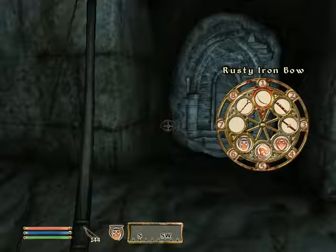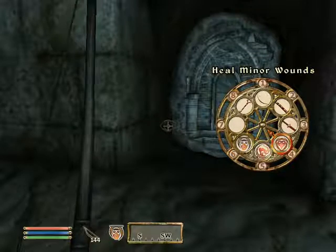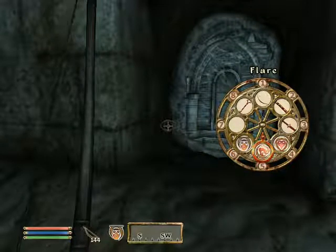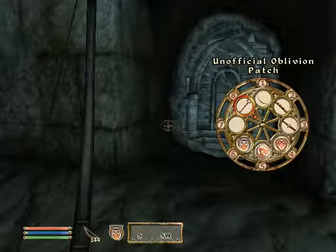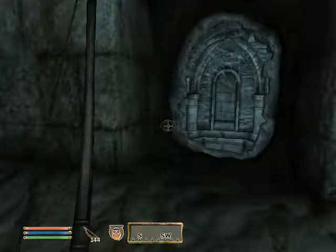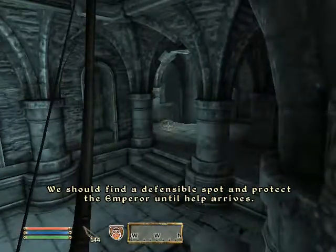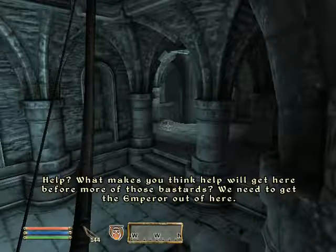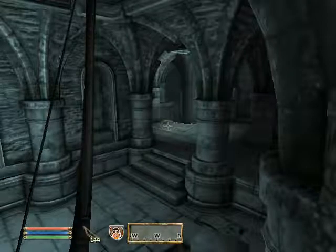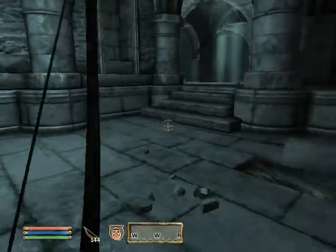That was me just familiarizing myself with what I have in the way of quick stuff. Almost made a mistake. We should find a defensible spot and protect the Emperor until help arrives. I'm gonna let these guys fight it out, cause I don't need to be in that fight.